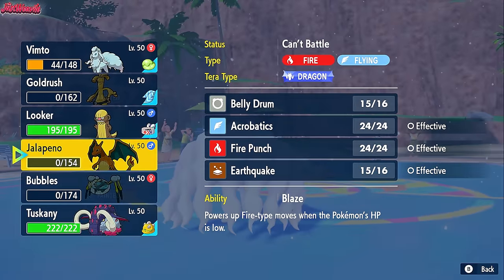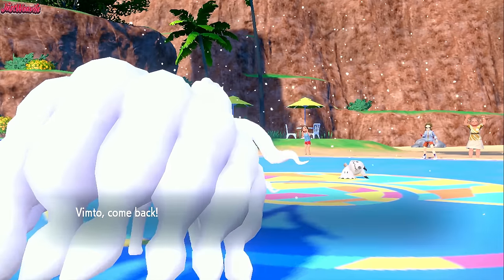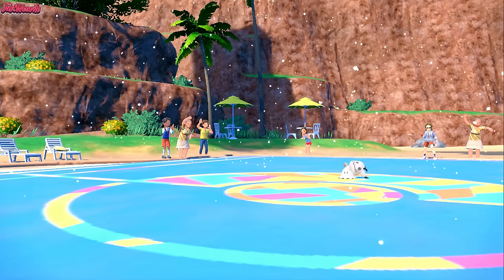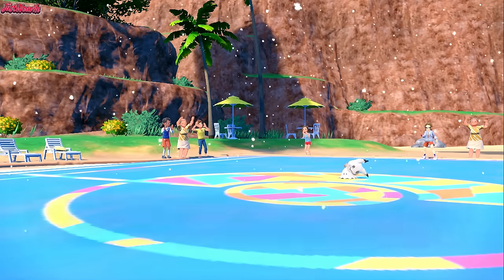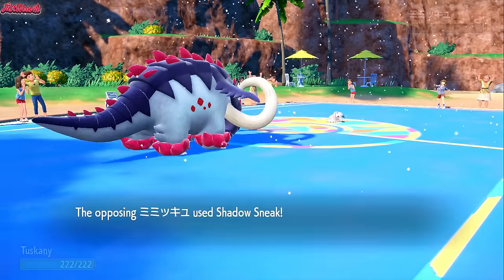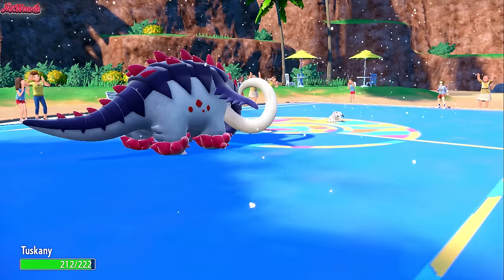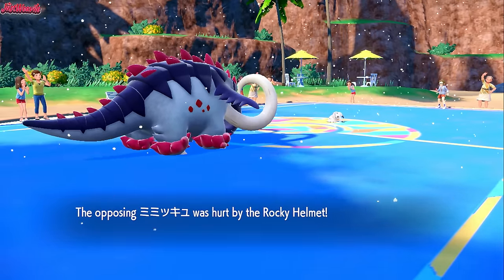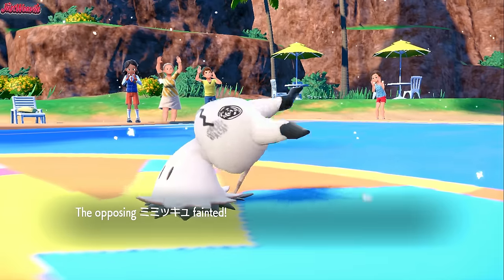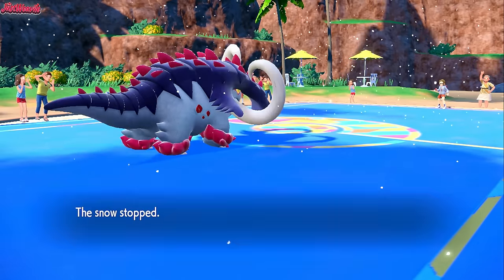I'm going to switch out — if they go for Play Rough I'll go into Great Tusk. Great Tusk can live any hit, no problem. Play Rough is going to bounce right off it and they'll get KO'd by Rocky Helmet. They go for Shadow Sneak instead, which is even better — not going to do anything. Rocky Helmet takes them out, and I think they've only got one turn of Trick Room left now. Absolutely fine by me.